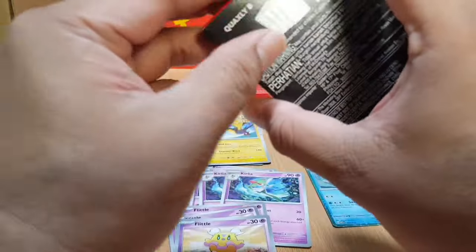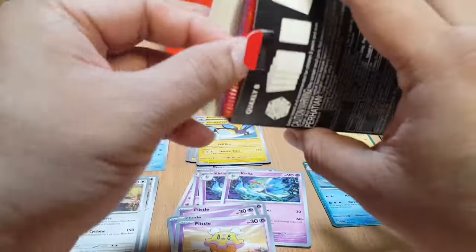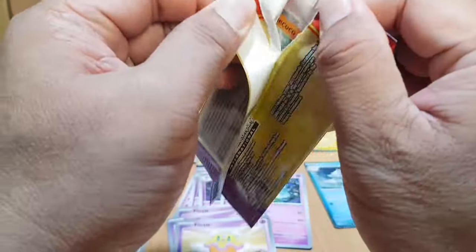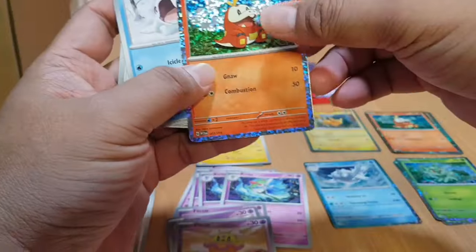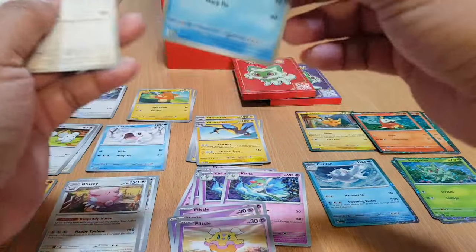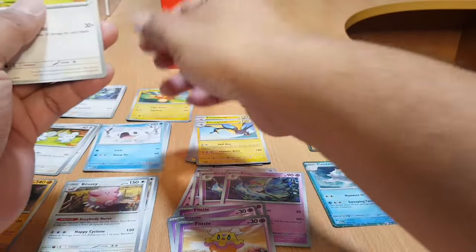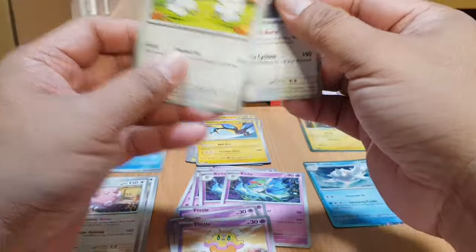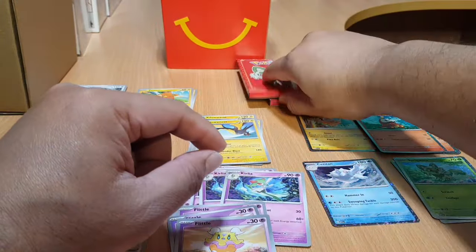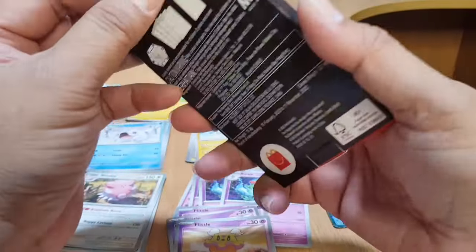Let's see if we can get a new card. It's a Fuecoco holo card again — now we have four Fuecoco holo cards. Then Cetoddle, which we already have, Tandemaus, and Baxcalibur. We have so many duplicates again in that box.